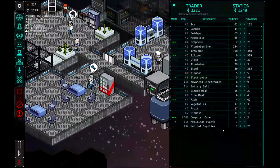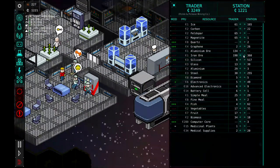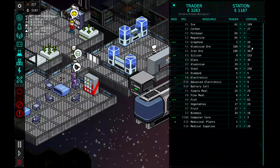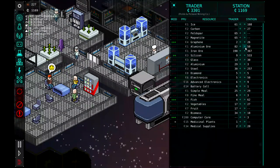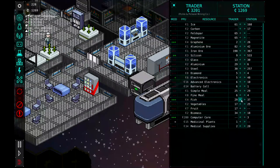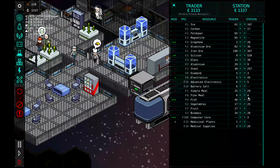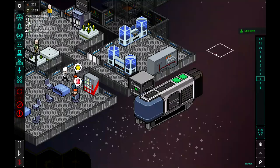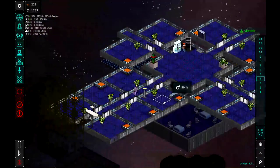We also have our trade dock — as you can see we can buy and sell. Let's go ahead and buy all the carbon they've got, and they've got a lot of aluminum ore. We'll buy 50 aluminum ore. We've got a lot of fish — let's sell them some fish, selling down to about 20 left for us. Let's buy the fine meals off them as well. Thank you, Pickle and Pickaxe Mining Company — your trade is always appreciated. So we got that expansion going on over there.